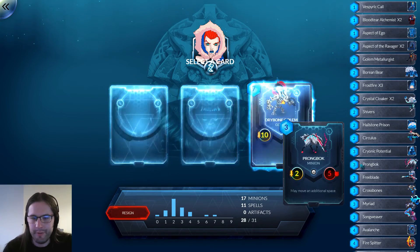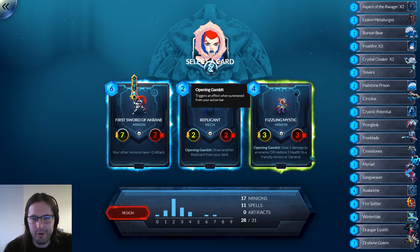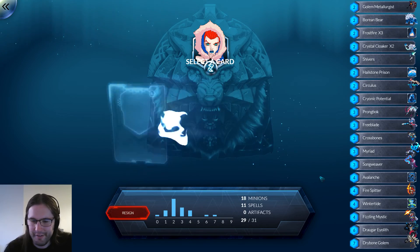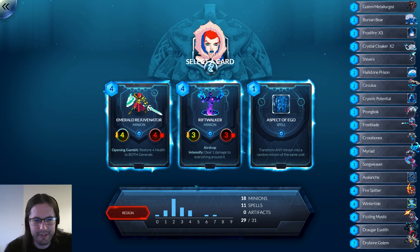Wild Katie appears. We'll pick this card that costs seven — there's a big hole in the curve but it's something. Hell yeah, Fizzling Mystic! More falls — AoE and face damage, we'll take it.